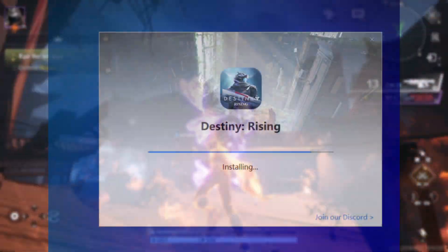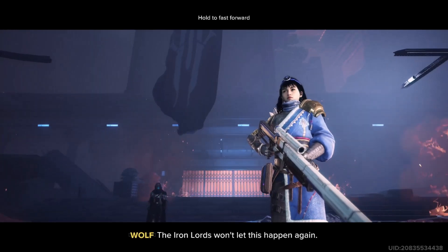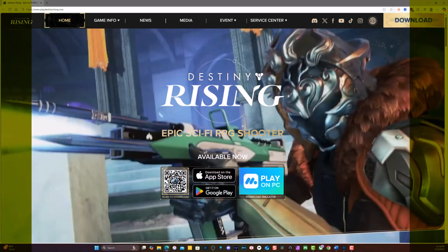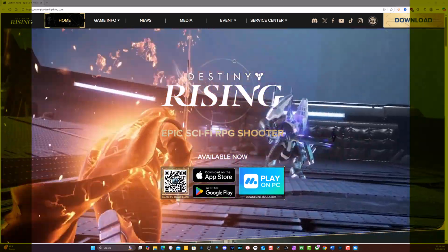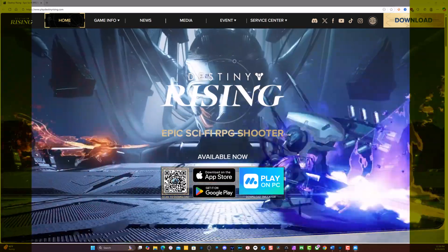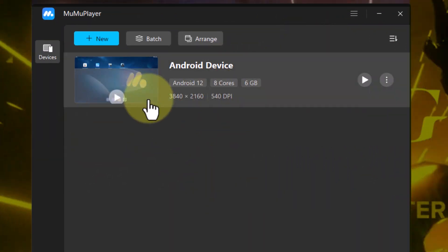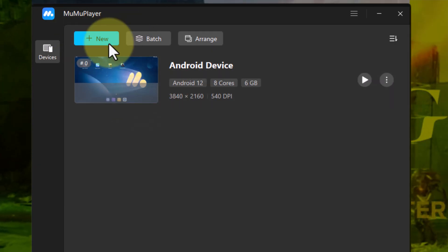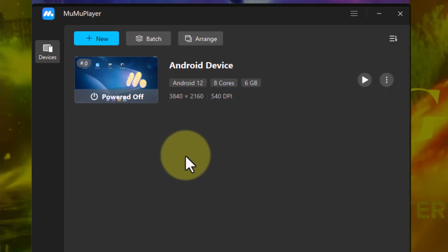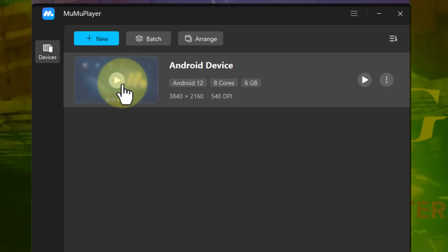Once you have the emulator on your PC, you can set it up the way you want. I'm going to show you what I had to do on mine. You're going to see the emulator on your desktop — just open it up. It's called the Moomoo Player, and you're going to have all these options. If you click on the game icon, this is going to launch the game, but we're not going to do that yet.